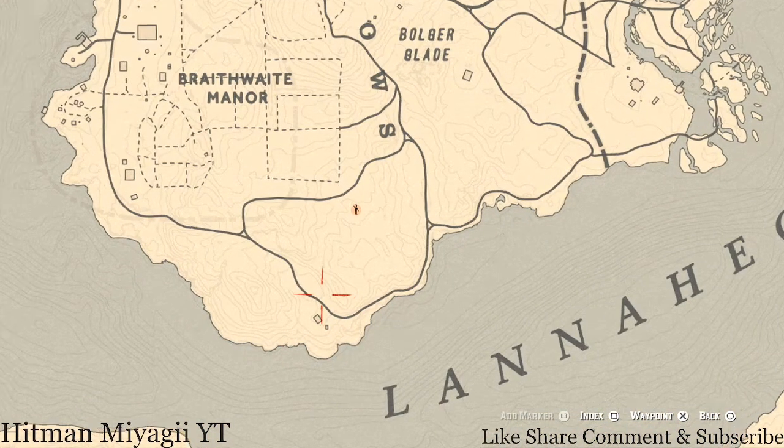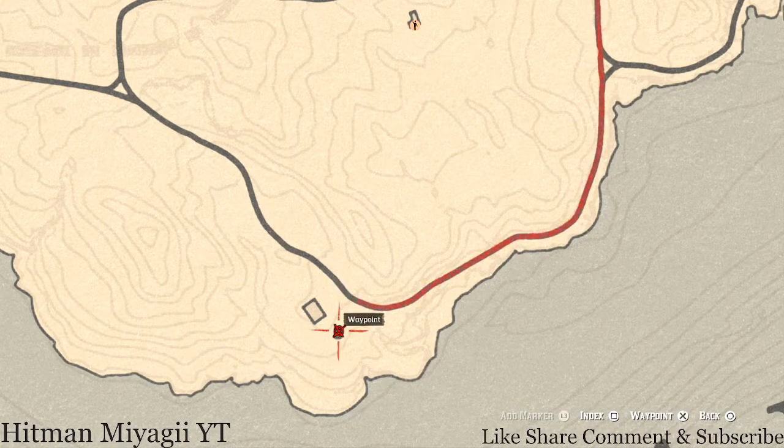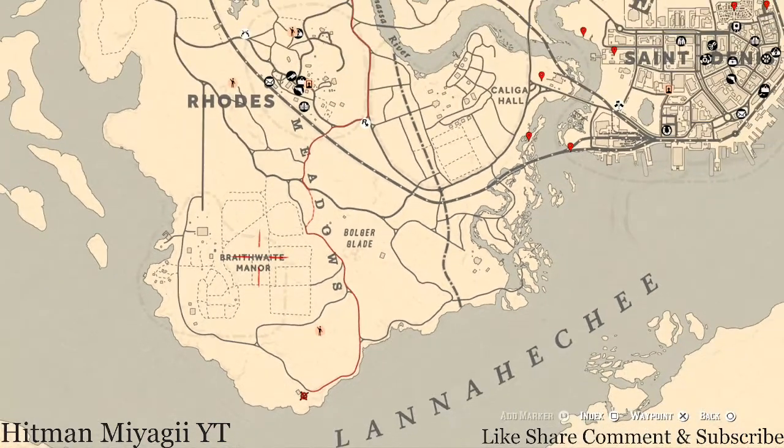Down here there's a couple of things. There's a lost jewelry piece right here inside this house — in the wardrobe in the first room to the right — it's a Thorburn Turquoise Ring. Right here inside this little shed, a Three of Pentacles tarot card is on the shelf immediately to the left of the door. I think it's the front door, but you may be able to go out the back end.